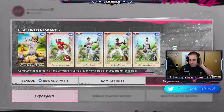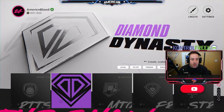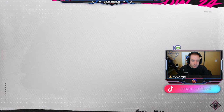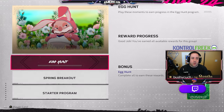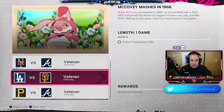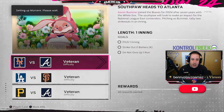We think we know at least one of them, so we're going to do that one right now. We're going to go to the main menu and go down to Moments. Inside Moments, click on Other Programs and there is an Egg Hunt. You do these moments right here and you should get an egg.